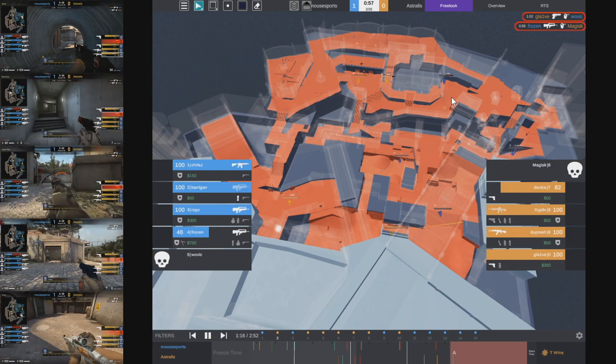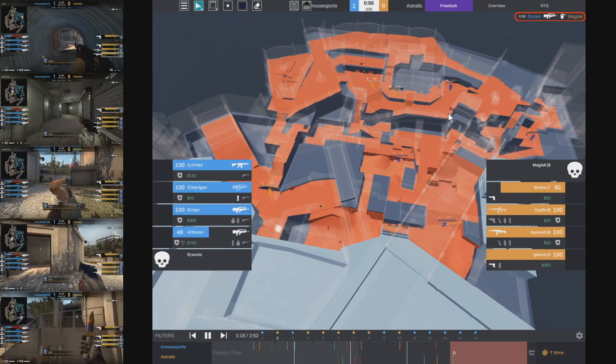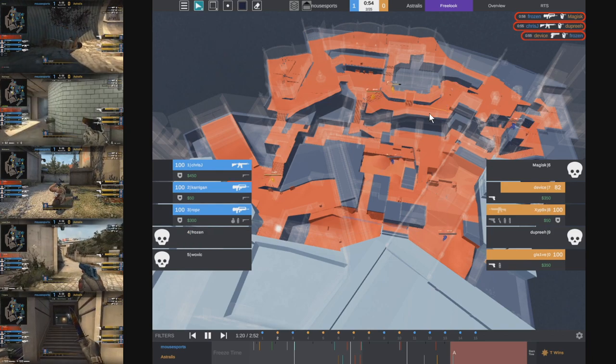They try to force another fight as Magisk tries to get more information on the A site. Frozen gets a kill, and at the same time Chris J gets a kill onto Dupree. Right when that happens, Device gets a trade onto Frozen. So the setup we're now aware of is zero players at A, two towards B, and one floater. This floater is now going to take the spot at A, one player remains at B, and the other acts as floater. With these three players the setup is effectively one A, one B, and one floating.